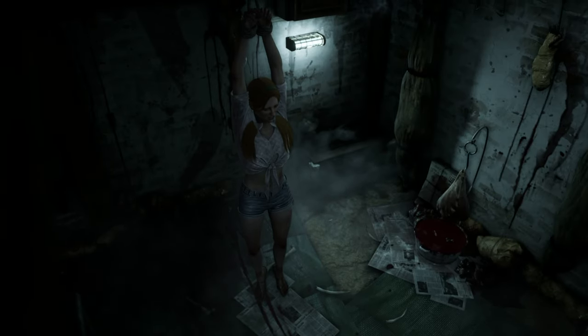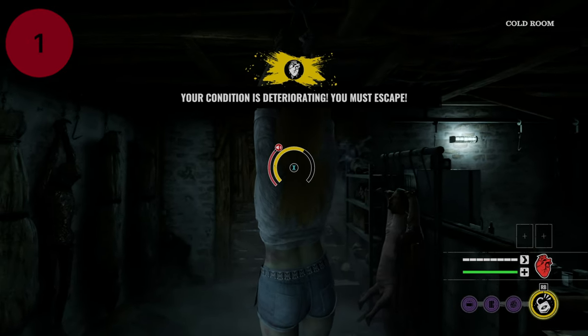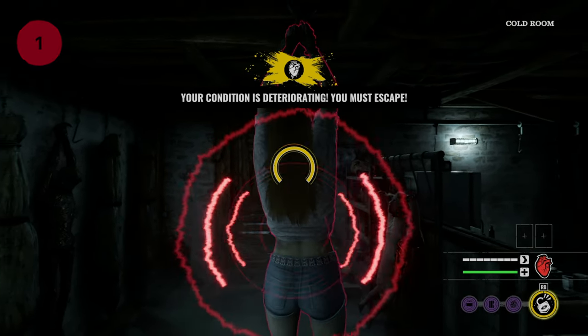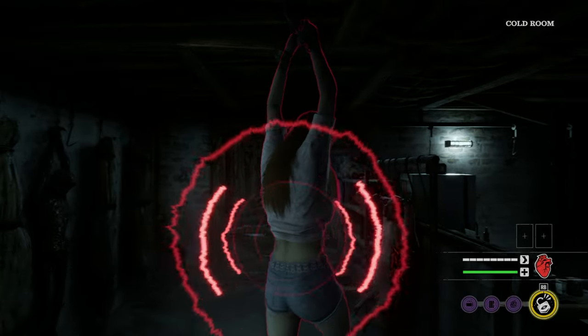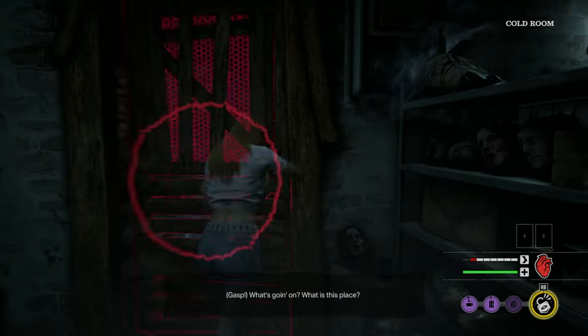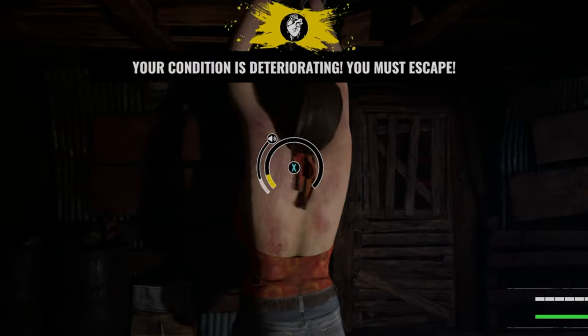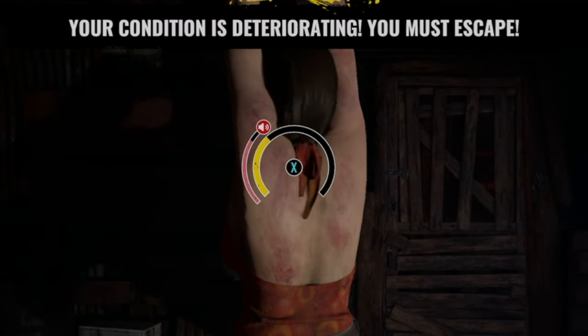Here are 10 things I wish I knew before playing Texas Chain Massacre. Tip 1: If you start the match, you are hanging down a rope. Just smash that button very fast to get loose, and don't worry about alerting the family just yet. You can also hold the button, but it will be very slow in comparison and not worth the effort.